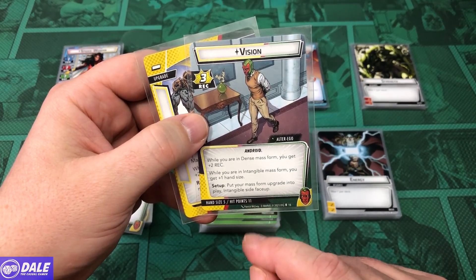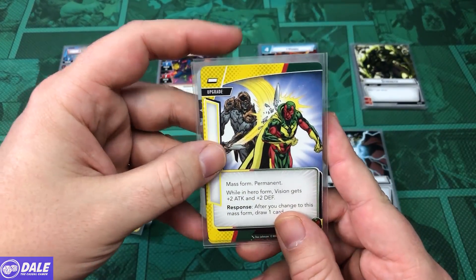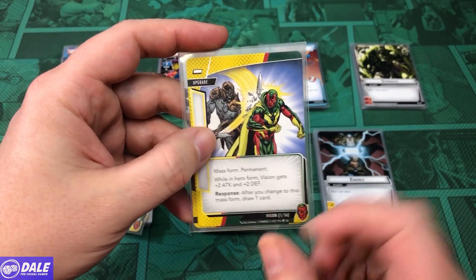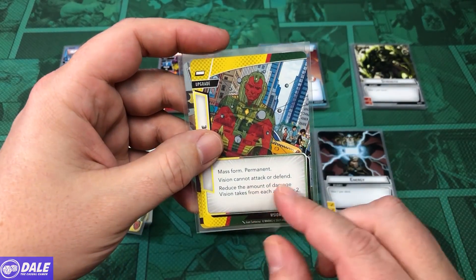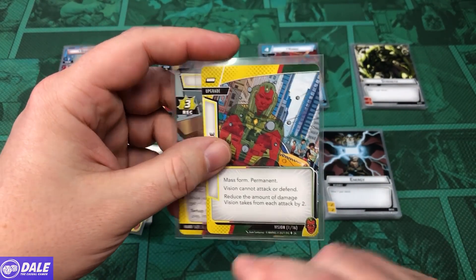For setup, put your mass form upgrade into play, intangible side up, hand size of 5. In dense form, we get plus 2 attack and plus 2 defense, and after we change to this form, we draw a card. In tangible form, cannot attack or defend, but we reduce the amount of damage Vision takes from each attack by 2.